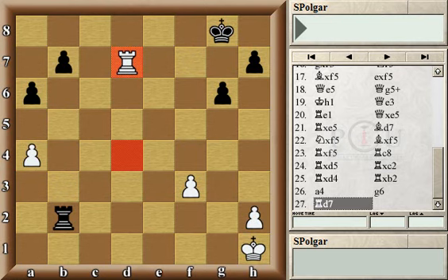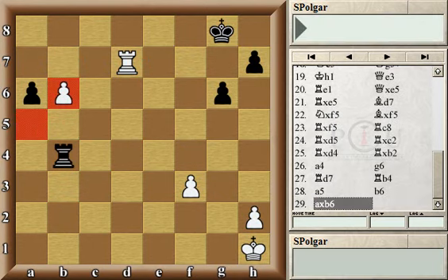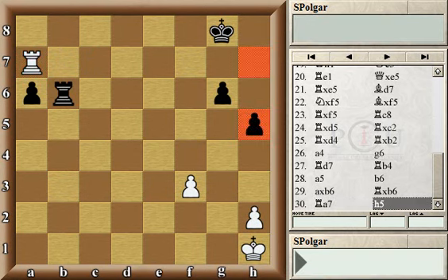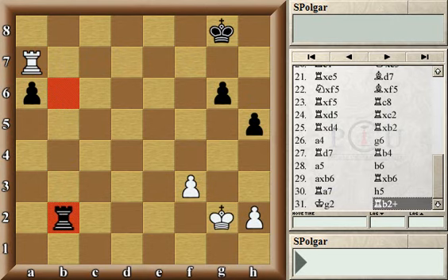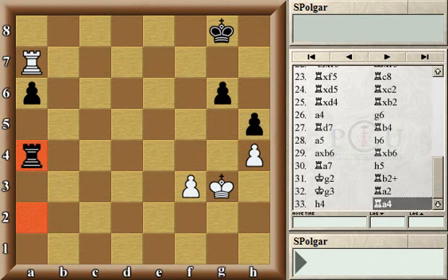Black instead chose rook b4, which accomplishes a very similar position but with the big difference that the white king won't be stuck on the first rank anymore. In this position white's chances to draw the game are much better than in the previous variation. Black continued with h5, and amazingly black quite badly misplayed this endgame from here on, inviting the activation of the white king to the point that white actually got a winning position.